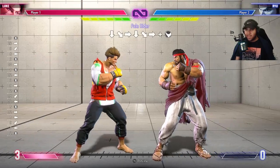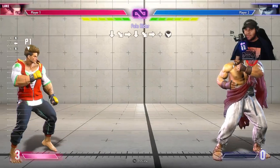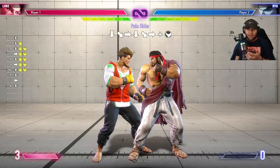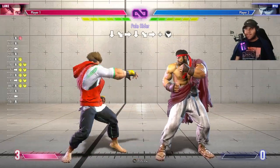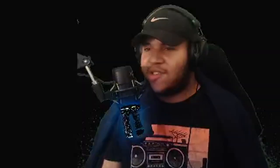Drive rush is initiated in one of two ways: either when you're not in range to hit someone, or you do it off of a hit. The way you do both of them is parry and then double tap forward. If you do it during an attack, when the attack connects you double tap forward. Pretty simple, pretty standard stuff.